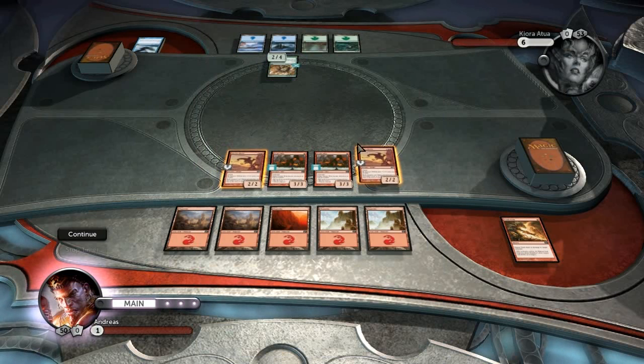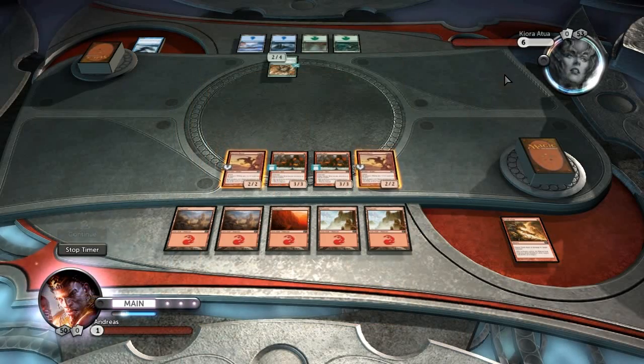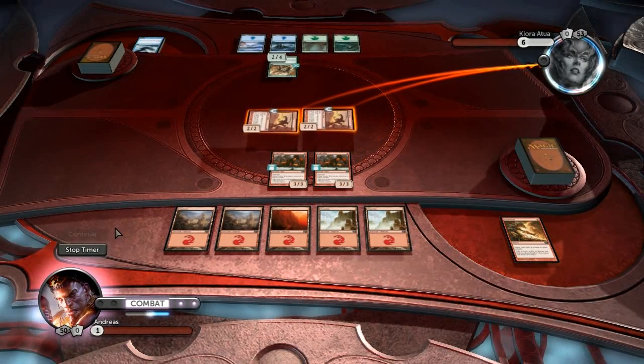If I attack with both of these, one will go through and hit him on his life total. But I only have 2 damage. So what you need to do in order to kill him is to attack with both of your creatures — he will only be able to block one of them.